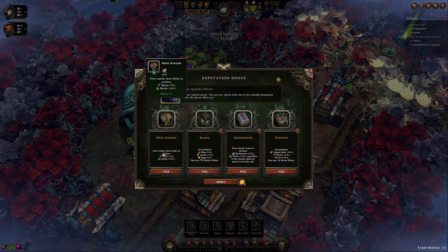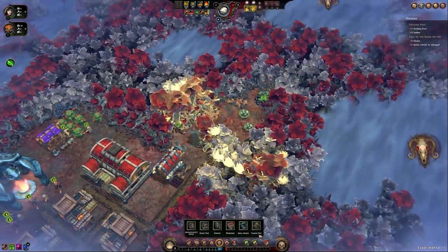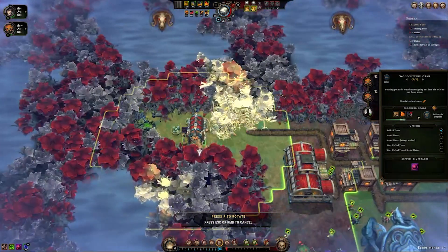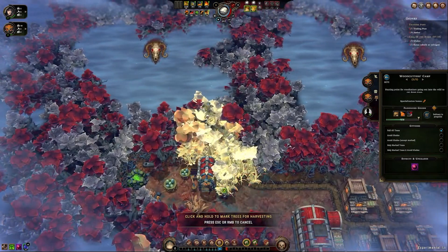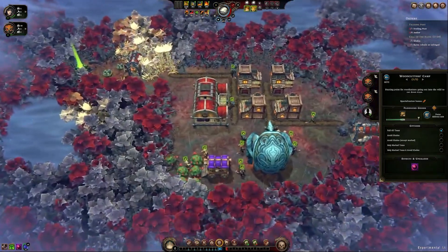Ranch. Herb garden. Greenhouse. Furnace. We're going to have to go gung-ho for this one. We already have the first glade; the other glade is making its strides. Let's go ahead and build the trading post — we have the resources we need.